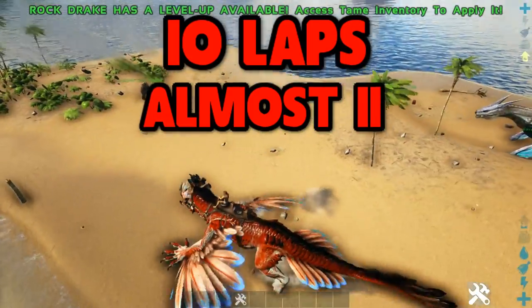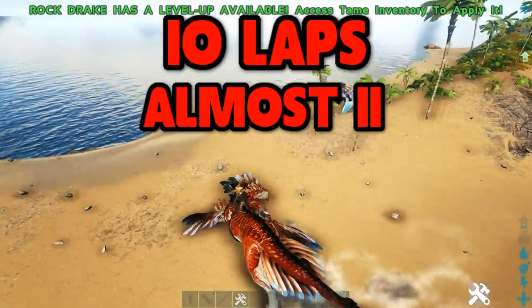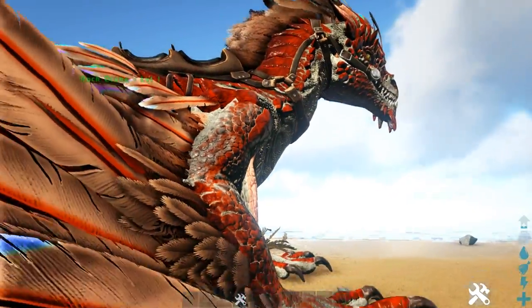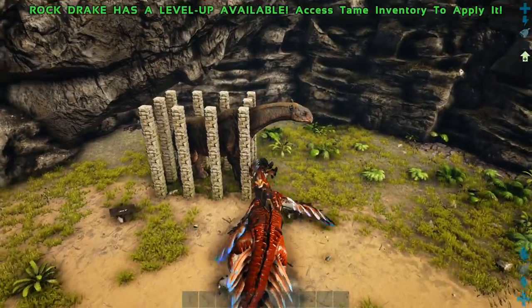So the Rock Drake has better stamina, but the Managama is a lot faster. And also the Rock Drake gains stamina back faster. Okay, so next we have the damage test.